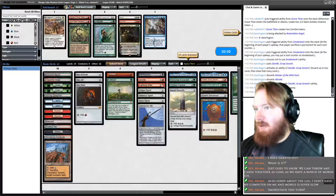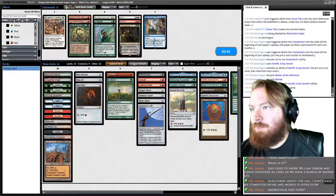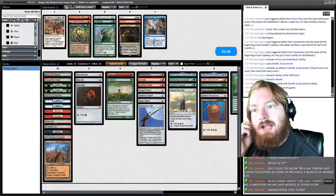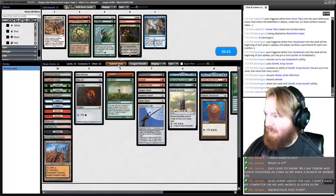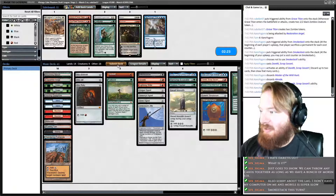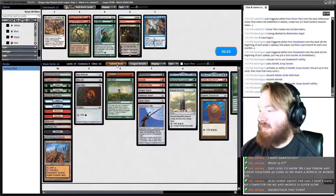We are going to be on the play for our last game here. There's nothing we can really board — a Moat would be amazing if we could ever cast it, but we can't. We have no rainbow fixing. We do have a white source in the form of Selesnya Signet, but that doesn't mean anything. We're just going to run it back and hope we get a good fast hand that does something incredibly broken very quickly — like if we could play a turn one Smokestack.